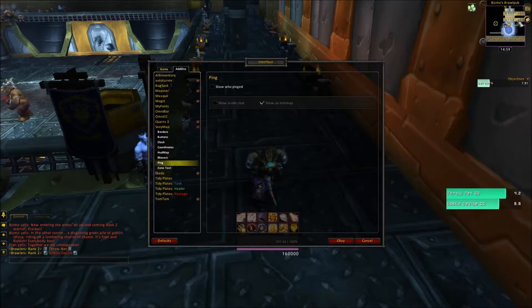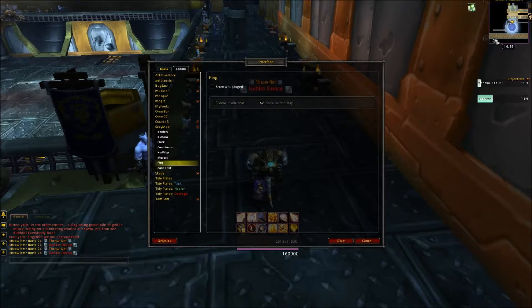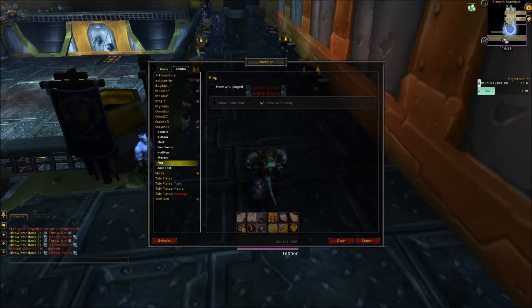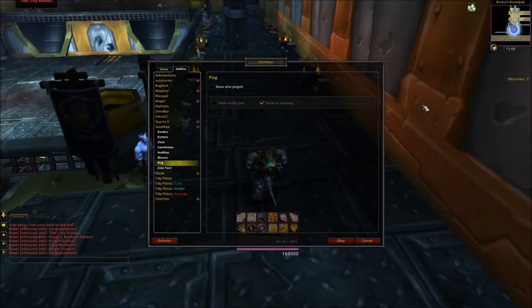I don't care who pings on the minimap. I just need to know if people ping the minimap. I want to see the mail button — let's drag it over here so I can position it a bit higher up. There we go. That is the minimap done.